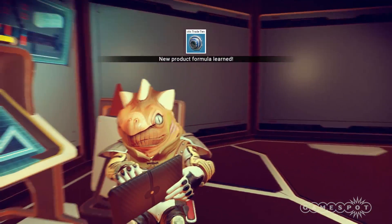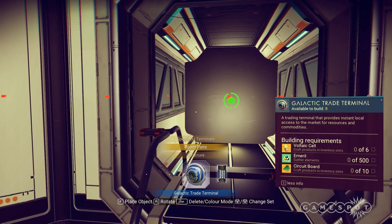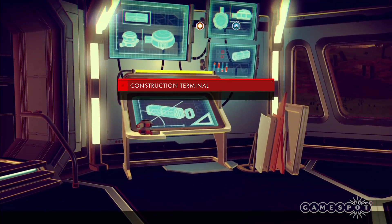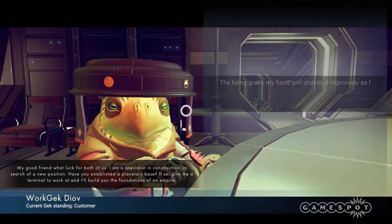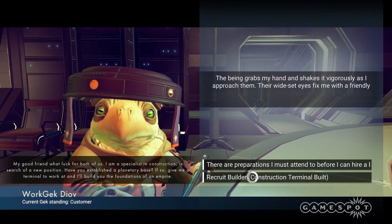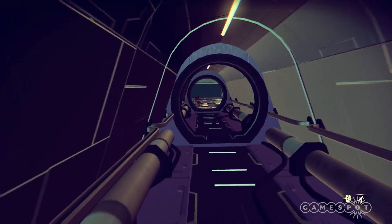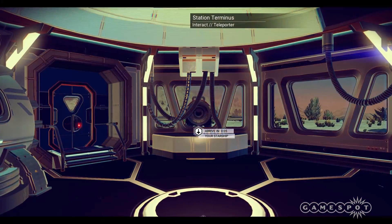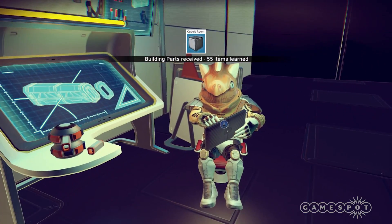Doing so leads to side quests, which in turn lead to new tech. You'll start small — first you'll need to craft a construction terminal, to which you'll need to recruit a scientist to operate it. Don't worry, every space station will have one, and free of charge. Fly back home, or for convenience you can use the teleporter located on the other side of the station hangar. Once you're back, strike up a conversation with your new employee, because here lies the new line of quests for tech.